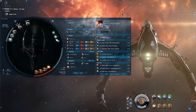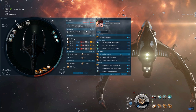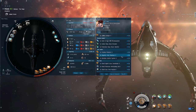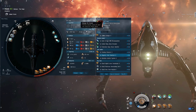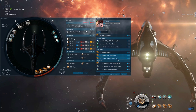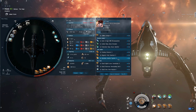The web is really strong — definitely get the best one you can afford for this fit. In the lows we've got a Tracking Enhancer, just to give a little extra tracking as well as some extra fall-off and optimal range. It's very tight on CPU to fit. Two Magnetic Field Stabilizers to keep the damage up a bit — DPS isn't great, I think we can push around 240 with Javelin. I was messing around with a Nanofiber which is probably better for warping off insta-warp bubbles.